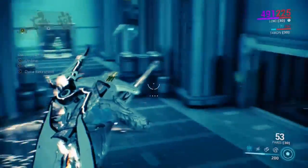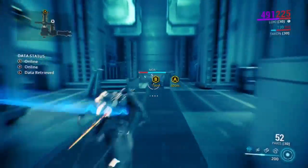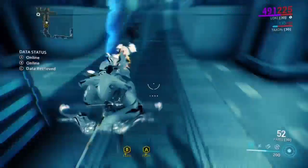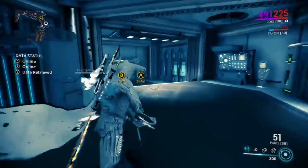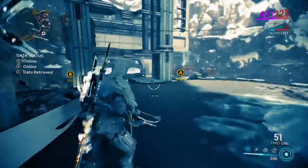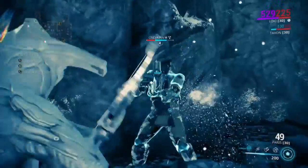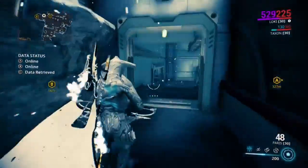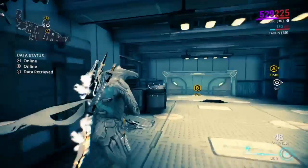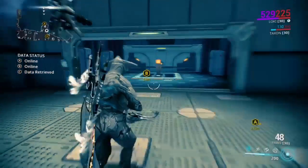If you don't like that, I would just stick with the Paris. I used to have the Soma, but I kind of thought of it as quite a really powerful weapon, though it's a tight type of weapon — it's more impact-based than anything. But the Soma, it's a must-have because of its extremely fast charge rate — it's like half a second.